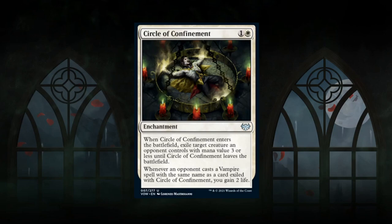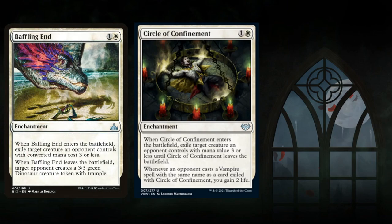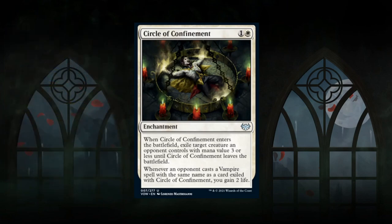Next is Circle of Confinement — a 2-mana enchantment at uncommon. When it enters, exile target creature an opponent controls with mana value 3 or less until the circle leaves. Similar to Baffling End. Additionally, whenever an opponent casts a vampire spell with the same name as the exiled card, you gain 2 life. The life-gain text won't come up often. It's a fine removal spell but doesn't deal with the biggest threats at mana value 3 or less, so it doesn't quite reach B grade — worthy of a C+.